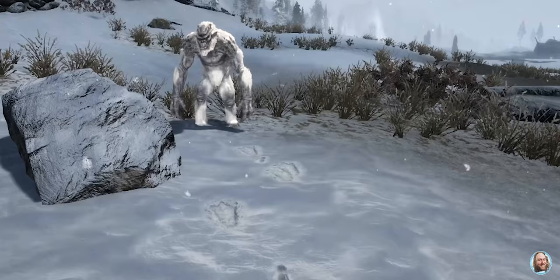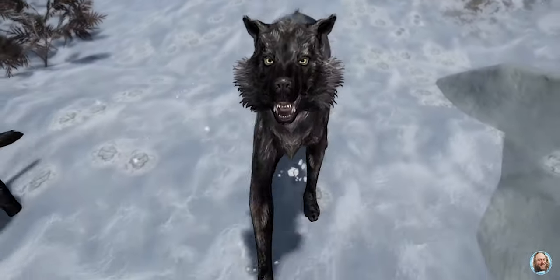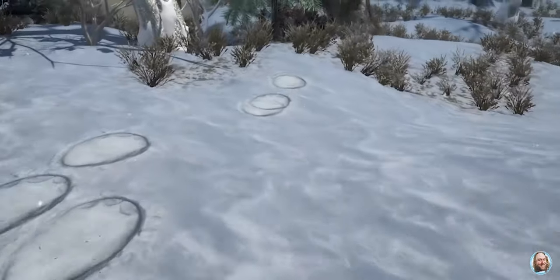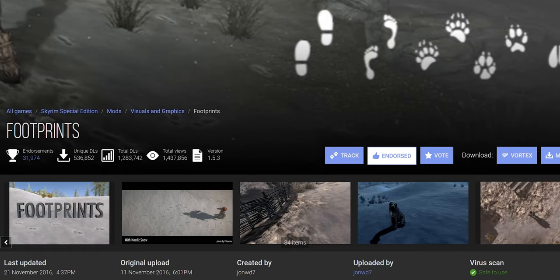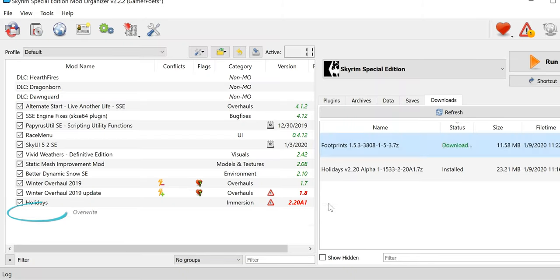A little wintertime immersion — watch yourself and others trek through the snow-covered world. Come the 25th of Evening Star, that jolly old burglar won't stand a chance. Mod page, Files, Download, Install and activate.